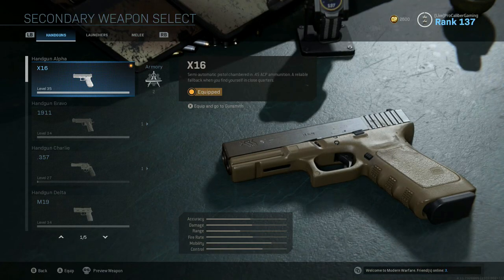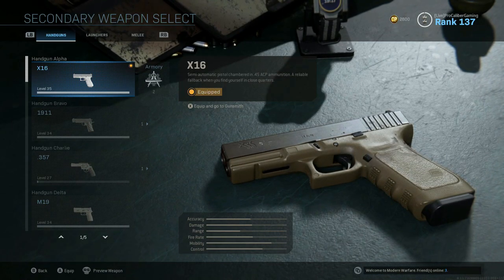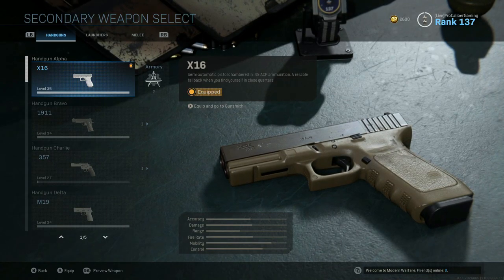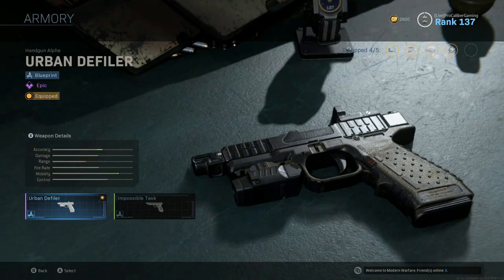We got the X16 for best class setups in the pistol category — we're doing pistols first. The X16 is actually a Glock 21 Gen 4, and the Glock 21 is a phenomenal handgun. I've got a Glock 17 Gen 4 myself — the 17 is 9mm, and the 21 is .45 ACP, as the X16 is right here in front of us.